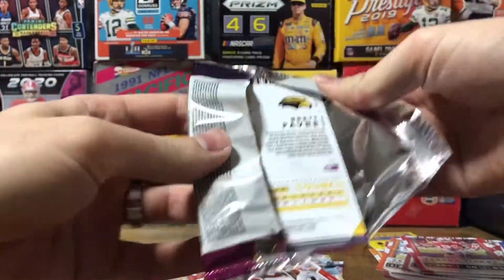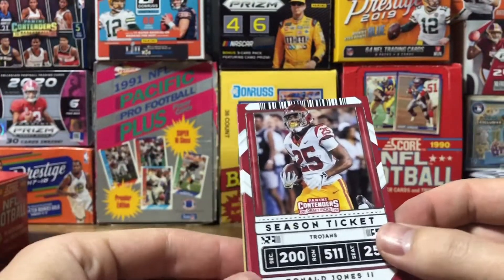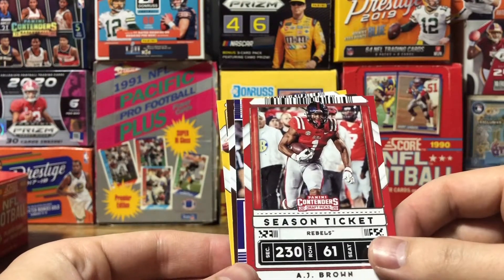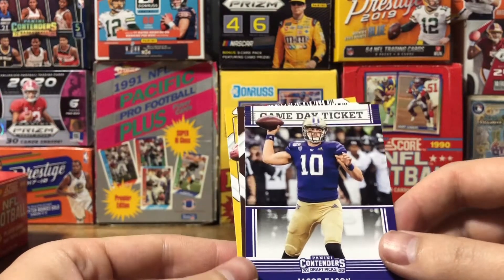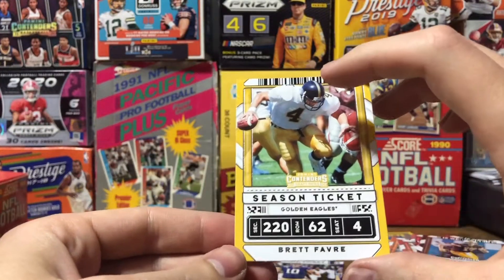Our last pack: Ronald Jones II, Irv Smith Jr., AJ Brown, Jacob Eason — Game Day Ticket. Josh Allen and another Brett Favre.